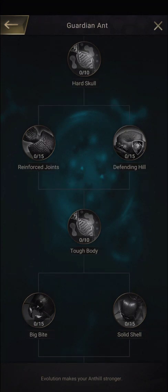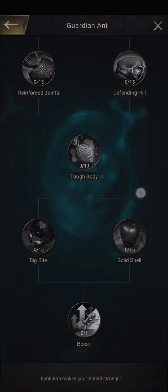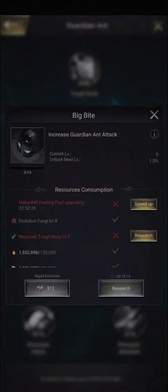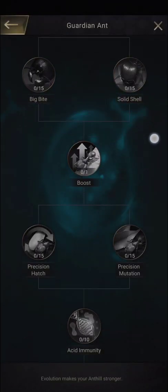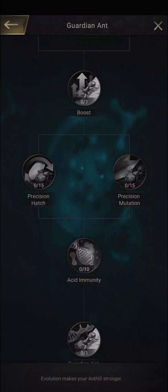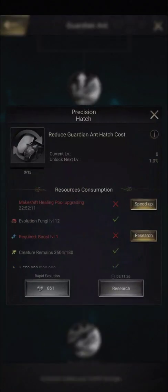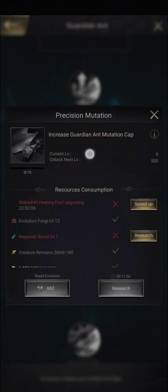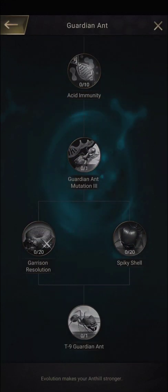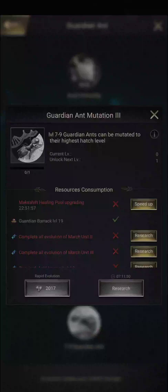The third row has skills that differ between the three classes — one increases type advantage further, another increases type advantage further, and others provide more class-specific attack and defense. Then we have a boost to attack, reduction in hatch cost, increase in mutation cap, more class advantage, and the ability to mutate tier 7 to 9 ants.